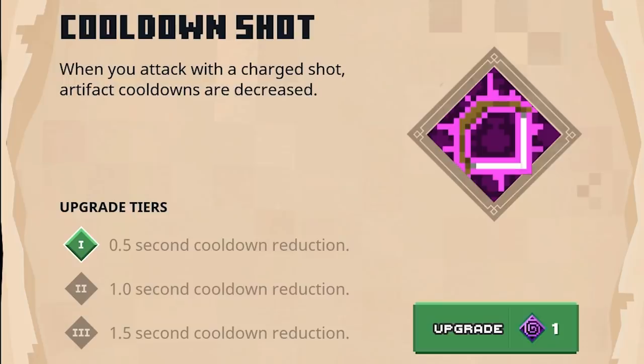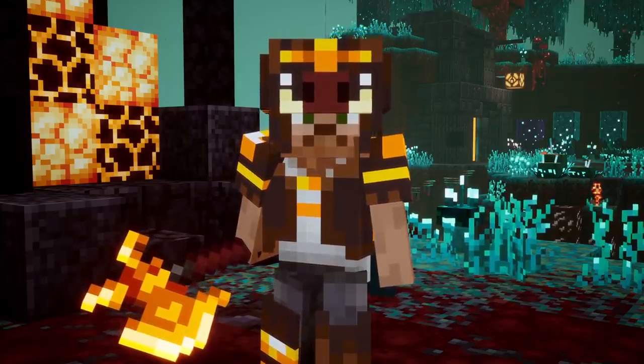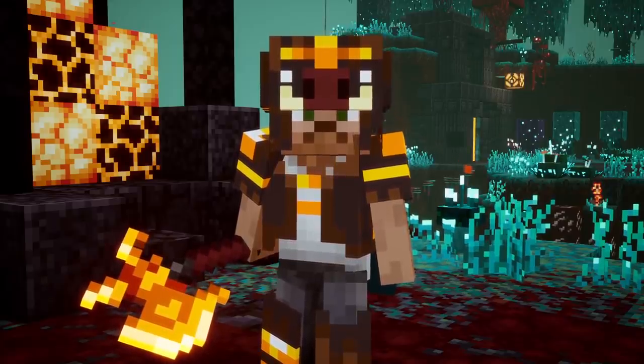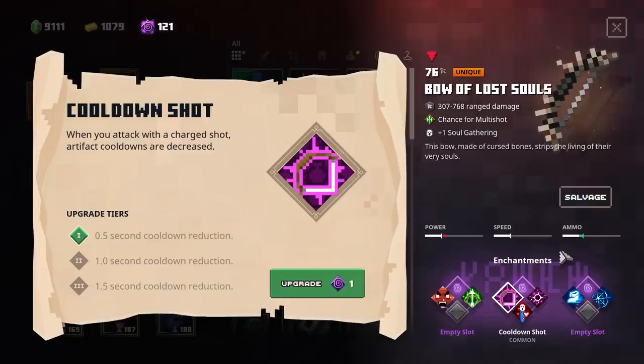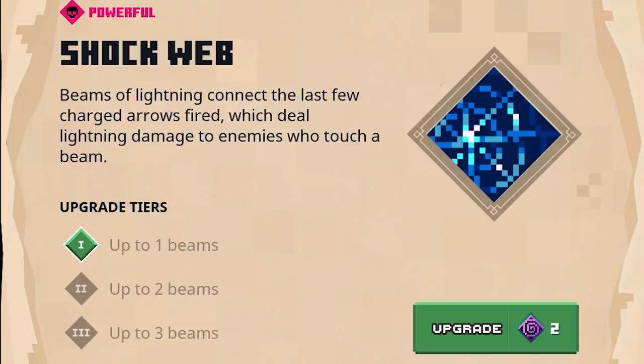If you've already found a very powerful roll build with this one, definitely leave it in the comments or share it on the Discord — the Discord link is in the description, and we're currently more than 2,300 members and growing every day. On to the third ranged enchantment — the Shockweb. Beams of lightning connect the last few charged arrows fired, dealing lightning damage to enemies who touch a beam, with up to 3 beams on the maximum tier. Since this is lightning damage, it's very interesting combined with armor enchantments that give elemental damage increase.